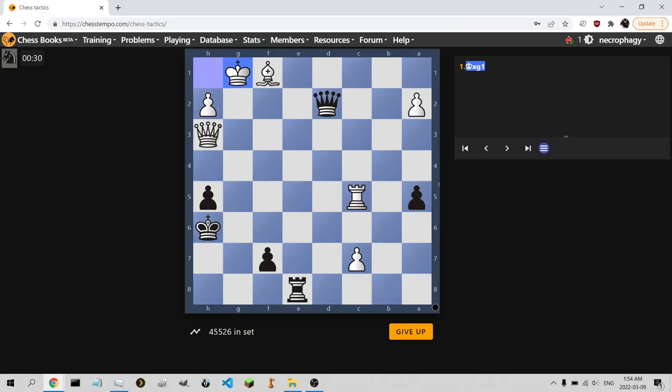Queen d4, king h1, queen takes rook which attacks the pawn. Maybe it does work — I was thinking queen e2, queen e3 in response, but that doesn't work. Yeah, I was just being a bit paranoid.